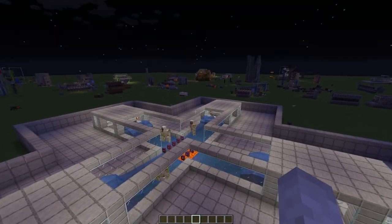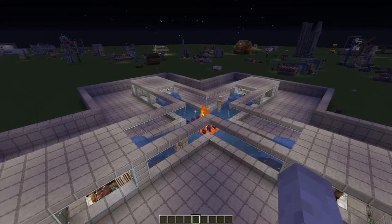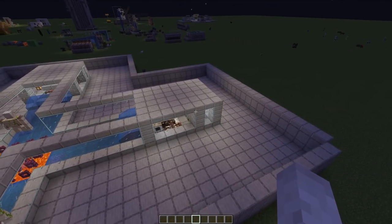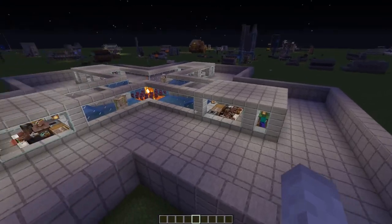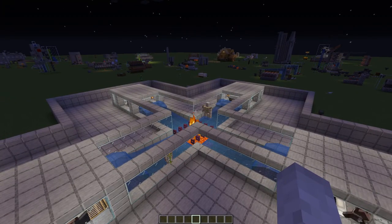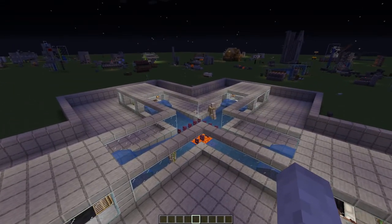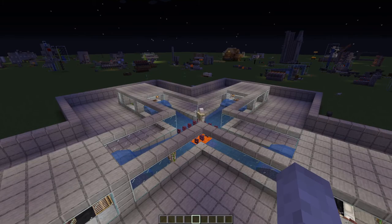I always see iron farms way up high in the air, so to have one on the floor would be nice. This is my original design and the module itself where the villagers and the zombies are — it's a design by a YouTuber called Scouse Mouse, and a link to the video is down below in the description. I AFK'd at this for an hour and got nine and a half stacks of iron.